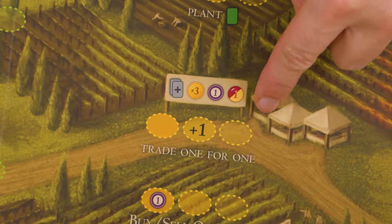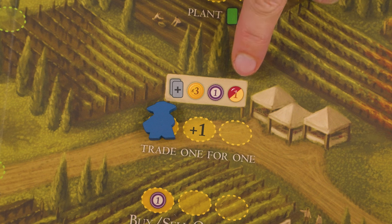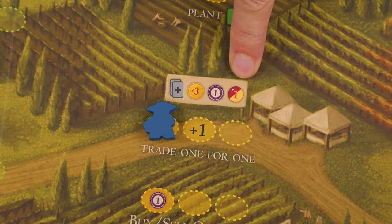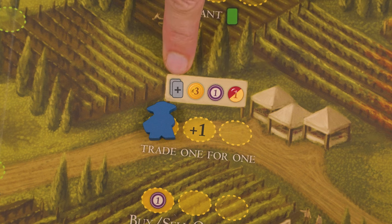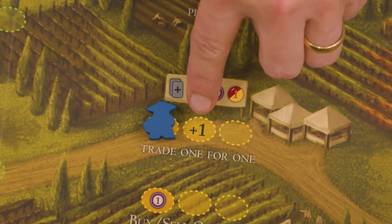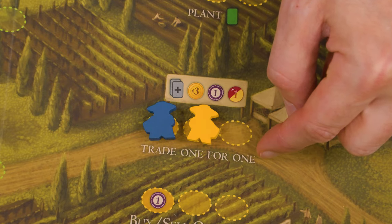Here's another new action: trading one for one. When adding a worker here, you exchange any one of the four listed options for any of the four options. For example, I might spend three lira to gain a value one white or red grape, or maybe spend one victory point to draw any two cards. You can even discard any two cards in order to draw any two other cards. If you choose to exchange a red or white grape, you can give up one of any value, but when you gain a grape using this, it must be a value one grape. This plus one bonus means you may perform an additional trade after the one you gain for first placing your worker here.